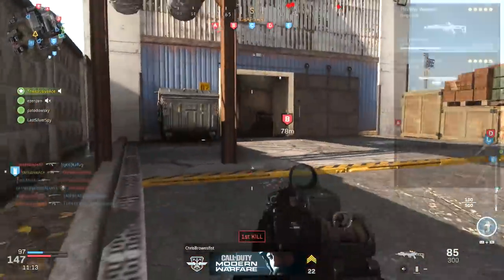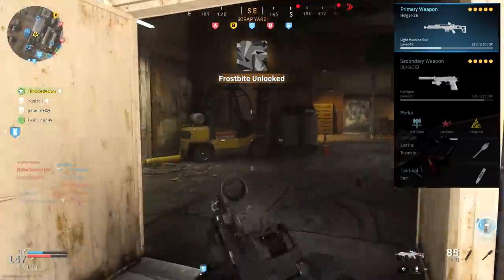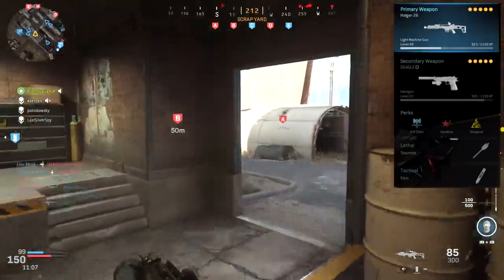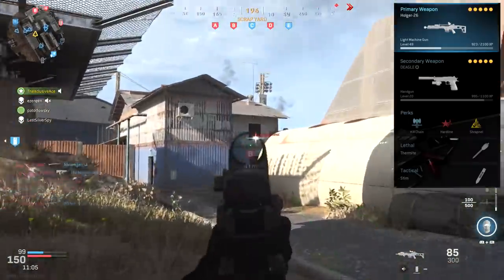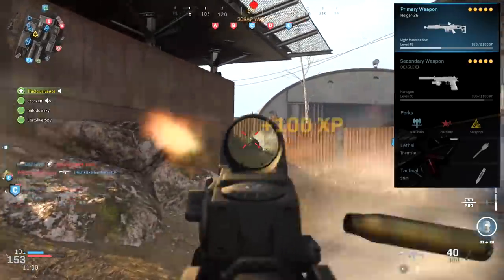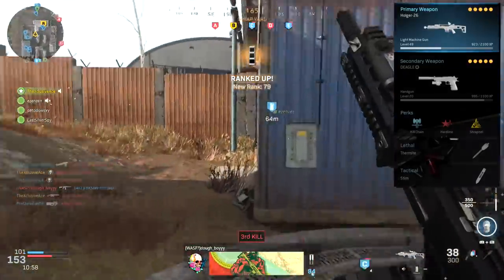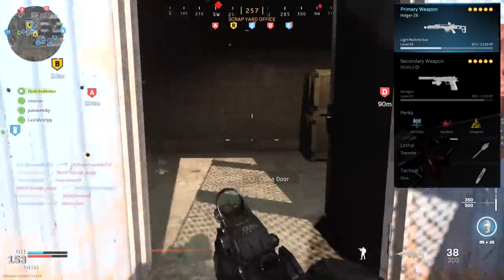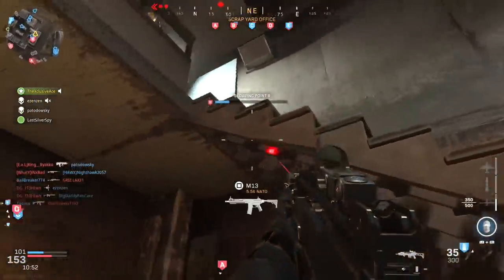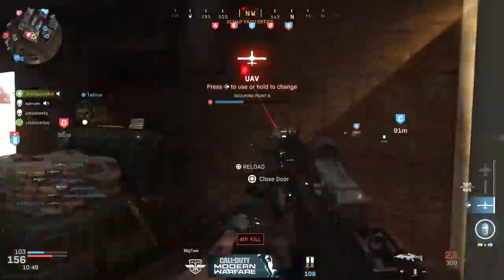Taking that one into an example class setup — this one is designed for ground war modes. We've got the Desert Eagle as our secondary, Kill Chain for perk 1 combined with Hardline, so we can earn those lethal streaks really quickly and snowball into more lethal streaks. For our tier 3 perk, this is Shrapnel combined with Thermites to deal with the enemy tanks, and for our tactical, this is just the stim shot. A pretty nice versatile class setup, especially for ground war modes.